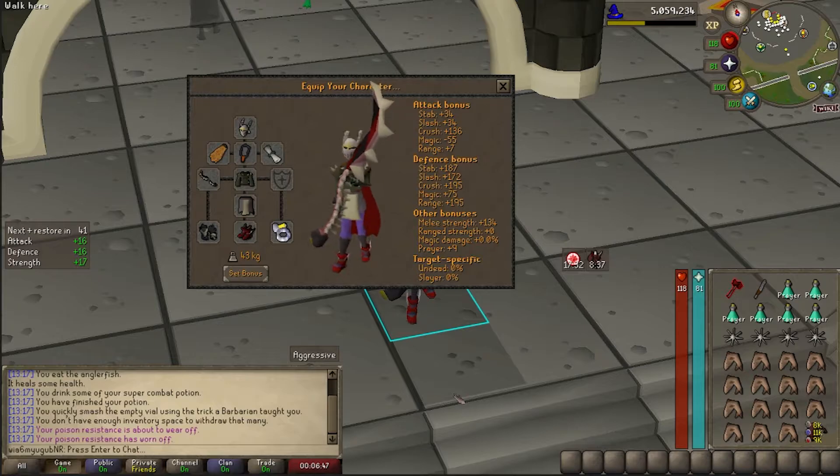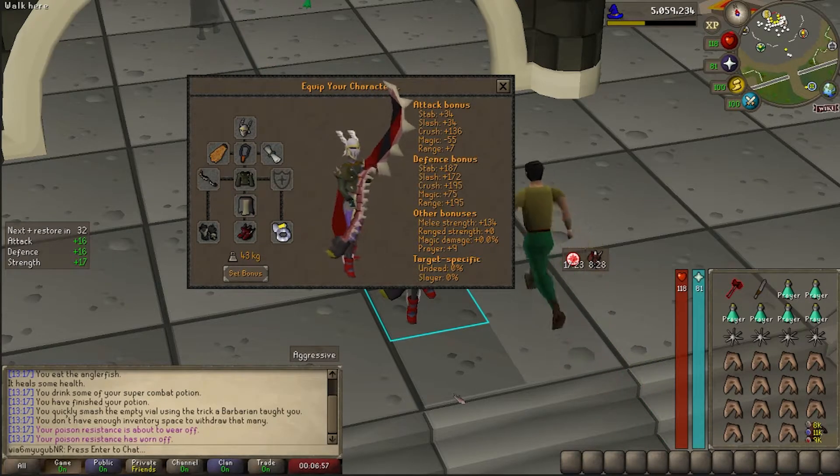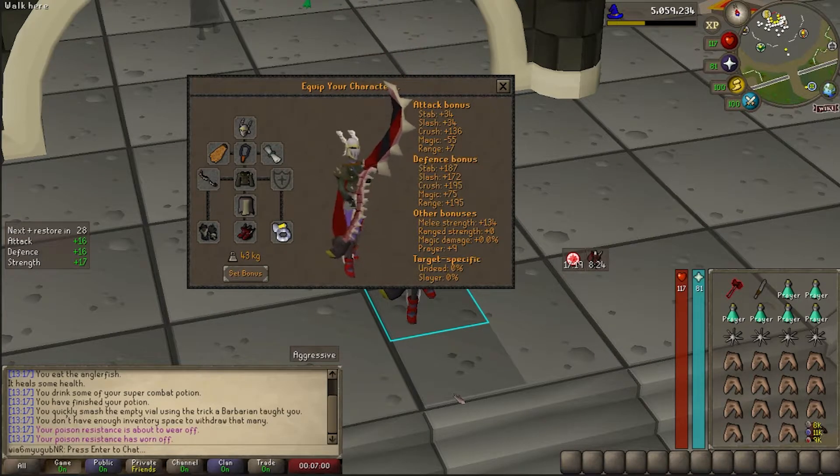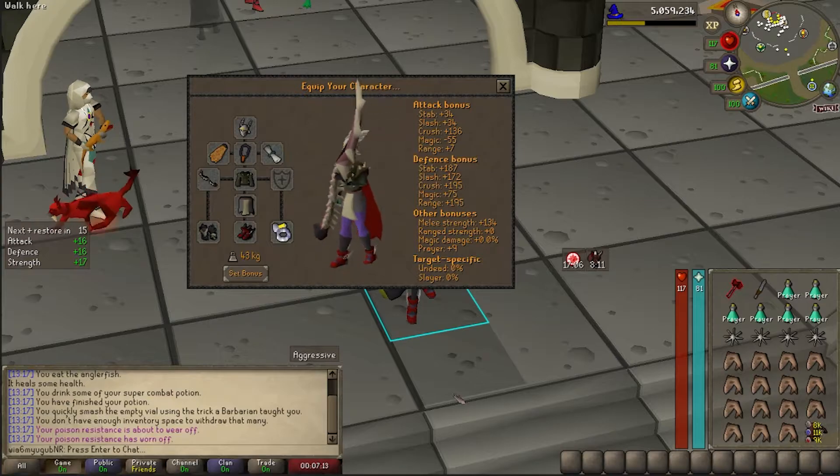I'm bringing the Abyssal Bludgeon. If you have access to the Inquisitor Mace, that might be better, but I wasn't able to cough up the 500 mil to try it out — let me know how it goes. While you're essentially bringing max melee, I do tend to go with a Carol's Top instead of anything else because it provides a good bit of magic defense. The minions that Serachnus summons deal quite a bit of magic damage, and I was getting hit significantly less using this over something like the Fighter's Torso.